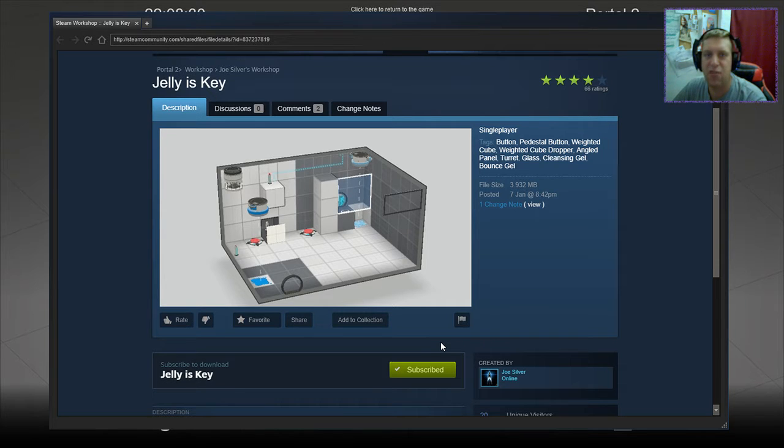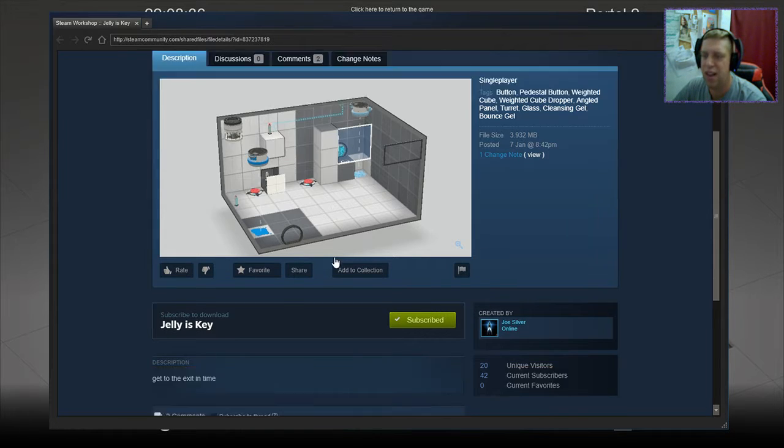Joe Silva appeared in one of my live streams and asked me to play a turret map, which I wasn't a fan of, but I said I would take a look at some of his other maps, and I've picked a few at random. So, Jelly is Key.